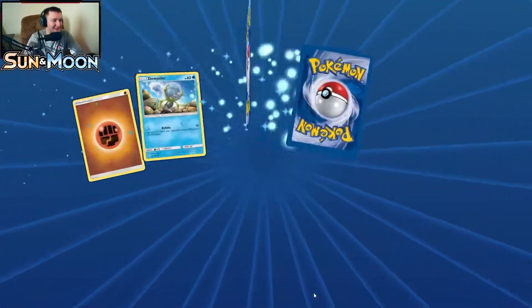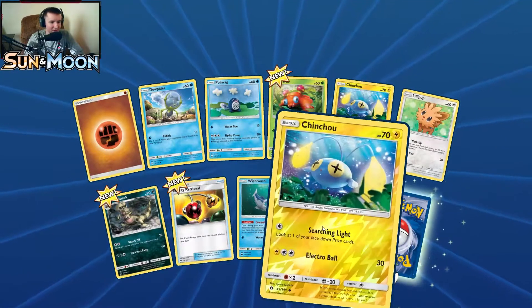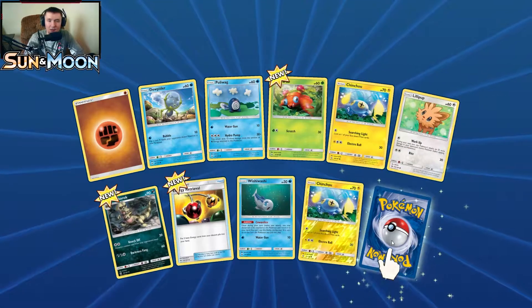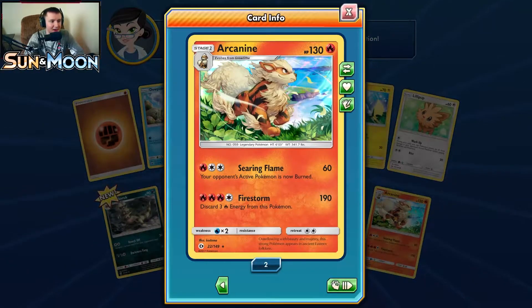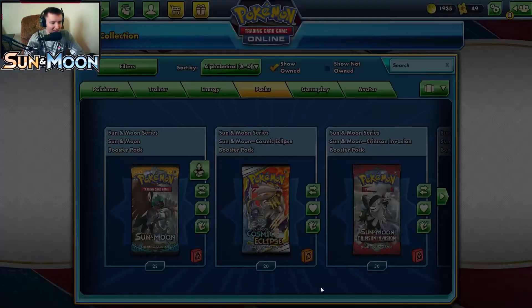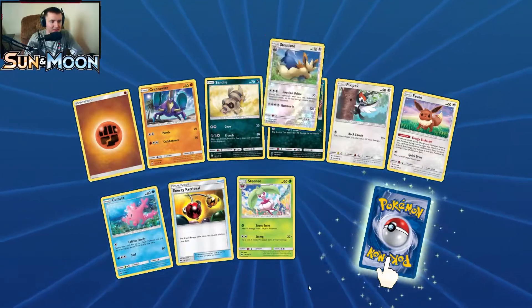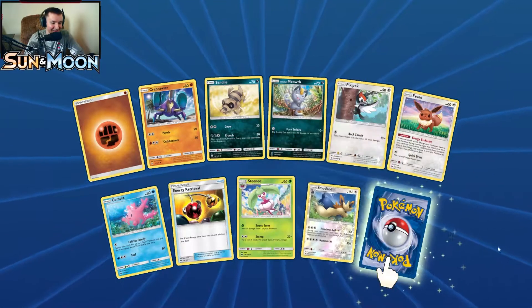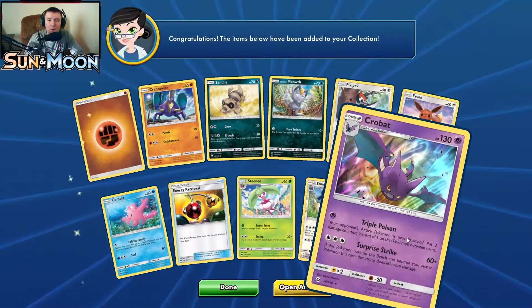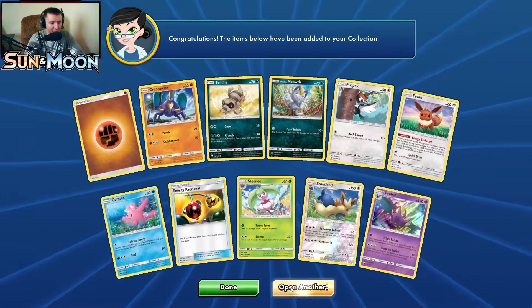Pack eight: a new Paras, new Krokorok, Energy Retrieval, and a reverse holo Chinchou. Our rare is Arcanine, which is our second copy — looks pretty majestic. Pack nine: our reverse holo is Stoutland, and our rare is Crobat. I'll take it — it's a brand new one. We didn't have any of the Crobat forms.